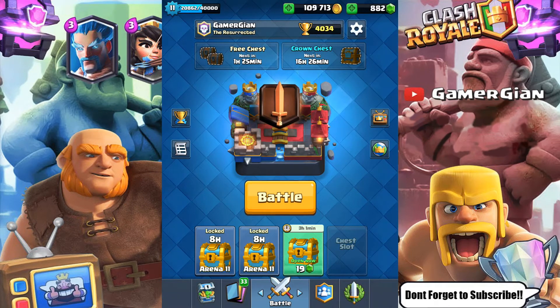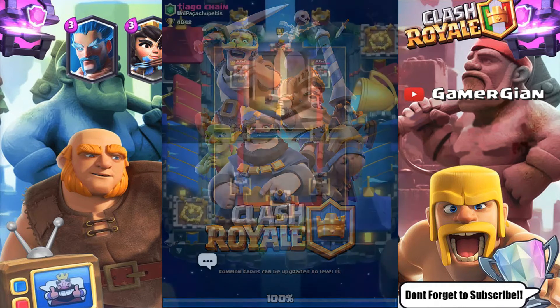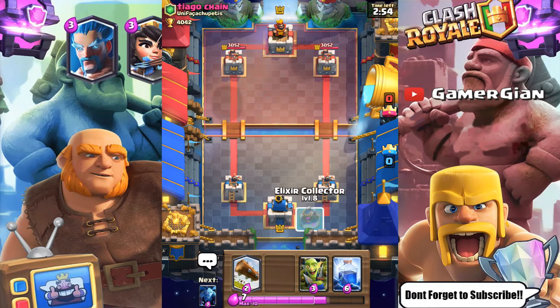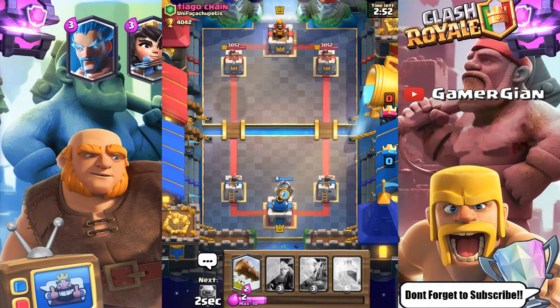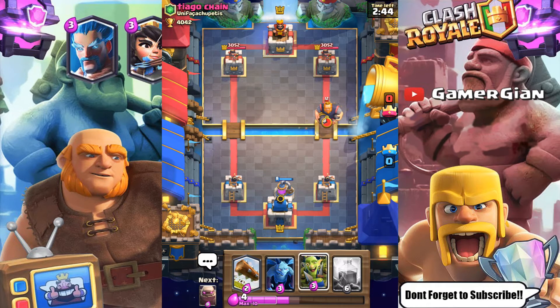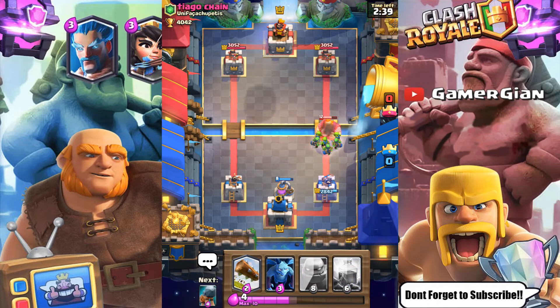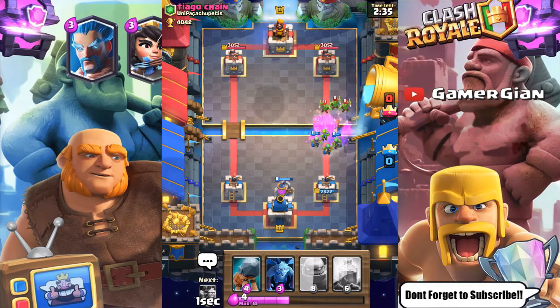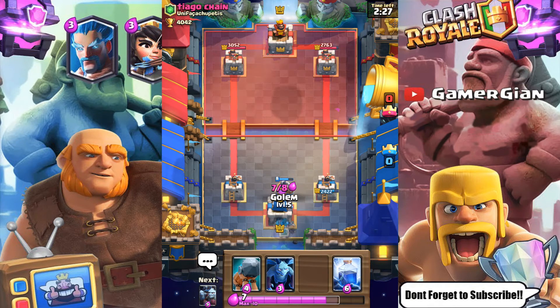Let's do another battle and see if we can fill up this last chest spot. We are facing Tiago from — I'm not sure what clan. I'm going to put down an elixir pump. I love to start off with a pump because usually they're caught off guard while setting up their attack. He goes log — okay, I'll do my own log to take out the RG. RG decks were usually extremely successful against this type of deck.